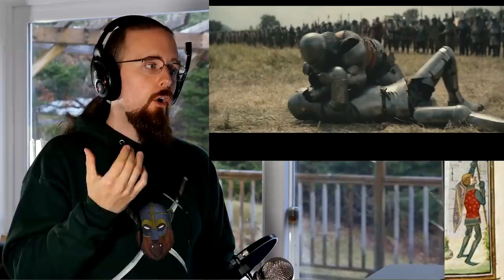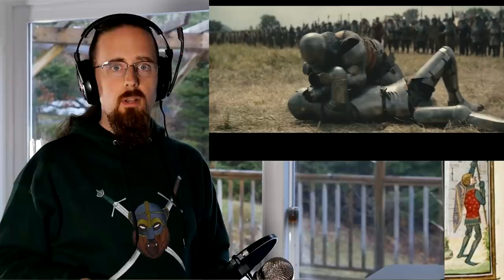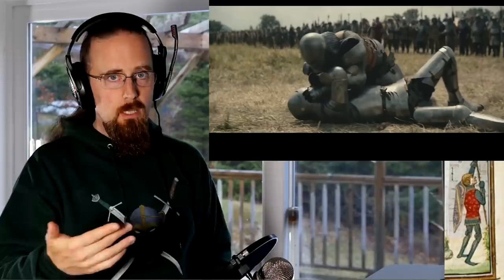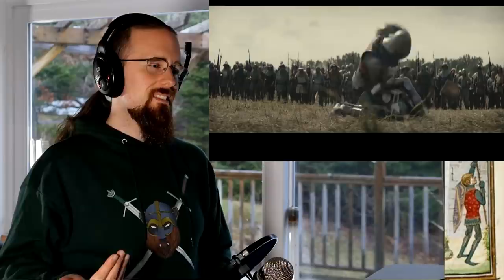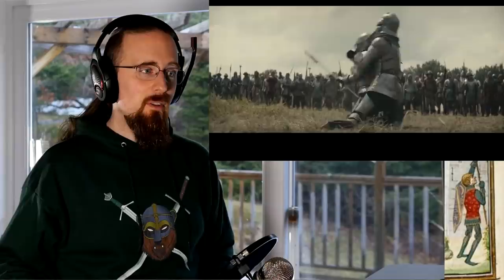The correct thing to do, once you've taken the opponent down, is to draw your dagger — which both of them have — and thrust it into the gaps of the armor: either through the slit in the visor if it's large enough, into the throat trying to get through the mail, under the arms, or any other openings that present themselves. Or ideally, you would threaten the opponent with the dagger and force him to surrender, then ransom him depending on the situation. So this part is a little odd — scuffles like that may have happened in historical fighting, but it's not shown in the manuals, it's not what you're supposed to do.